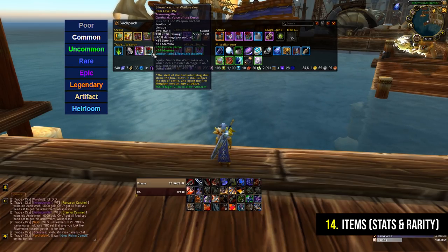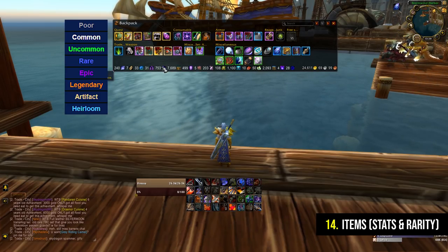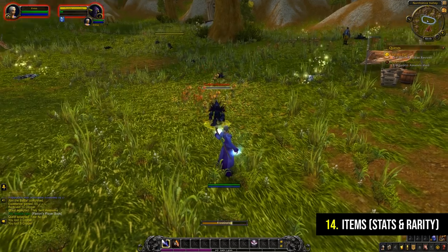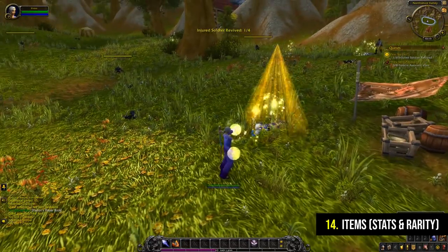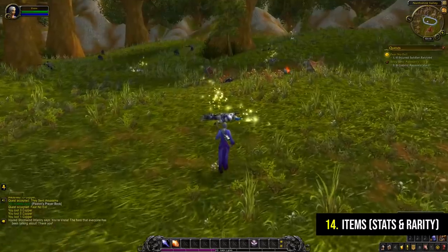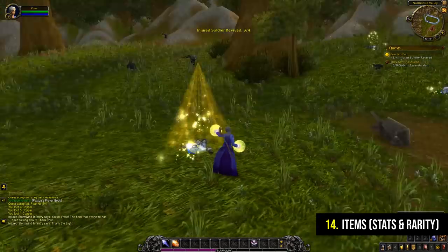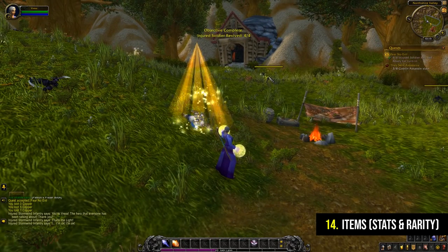One thing I will suggest is that as early as you can, get some additional bags. You're going to start with very little inventory space and you're going to quickly pick up a lot of items. The grey ones you can just sell straight away, but there are plenty of things you're going to want to keep. There are NPCs selling bags all over the world, but ideally go to the auction house and get a decent sized bag for a good price.